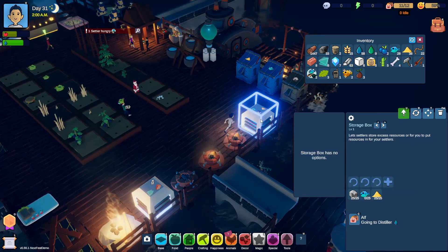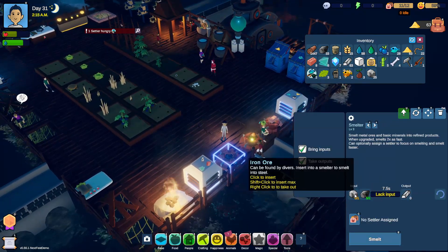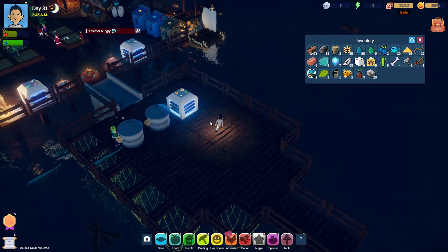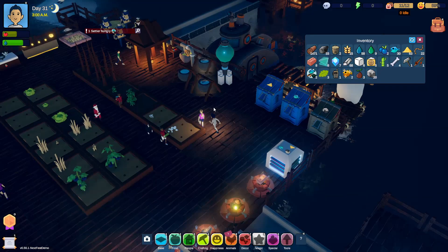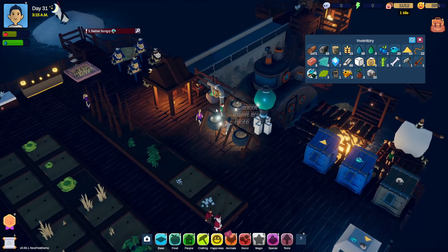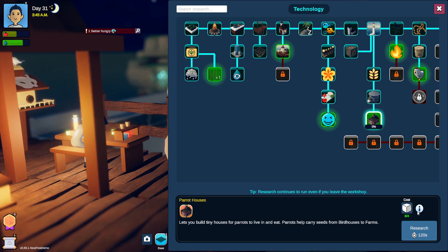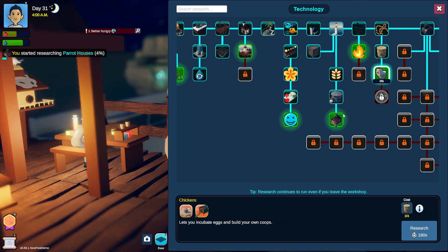Not enough iron ore. There we go. That's plenty over there. And let me take out the sand, so that we have more people get sand for us. Yeah, look at these things here. How nice. There goes one more episode. Oh, there are people bringing water over to here. That's very nice of you. Okay, let's finish up the research and then we're gonna end the episode. The parrot house.